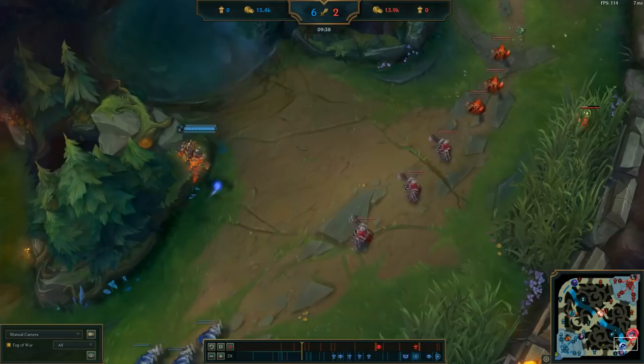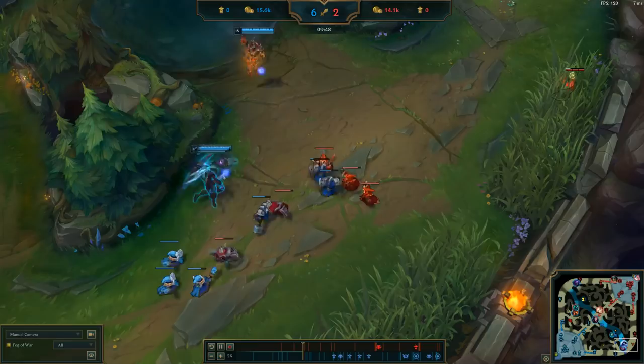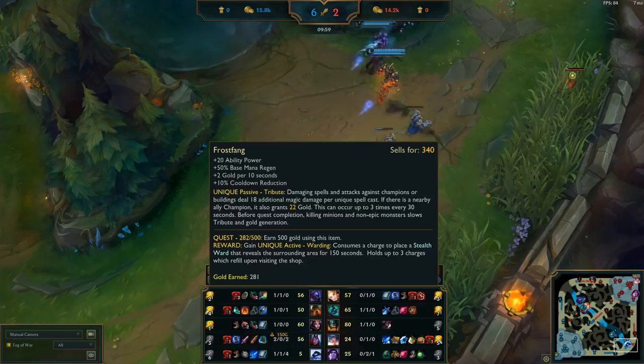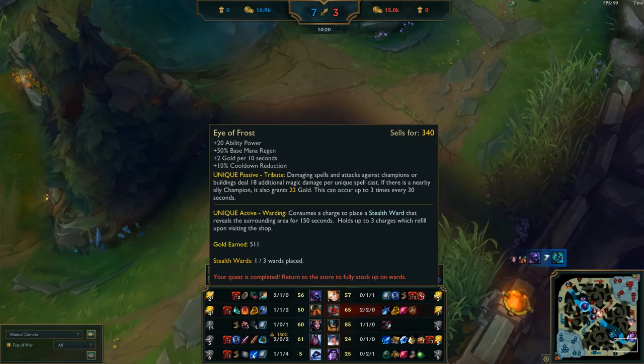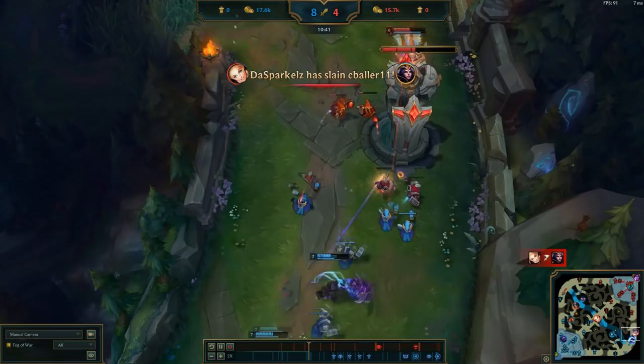They get another good back — Varus has the Serrated Dirk completed, Xerath has Lost Chapter which means even better mana regen. Things are not looking good at all for Sona/Taric. CS is pretty even since they're sharing, but it's actually better on Varus because he's getting a bunch of gold. Sona is not making use of her support item because she can never get in range to land her poke, so she's never proccing any gold generation — only 281 gold from her item while Xerath has over 500.